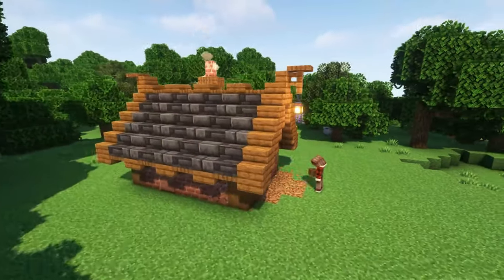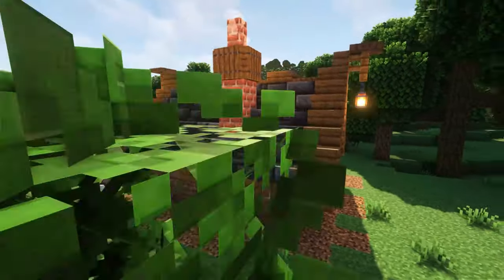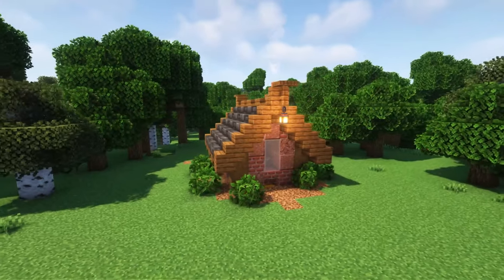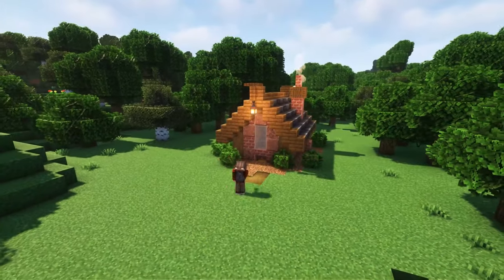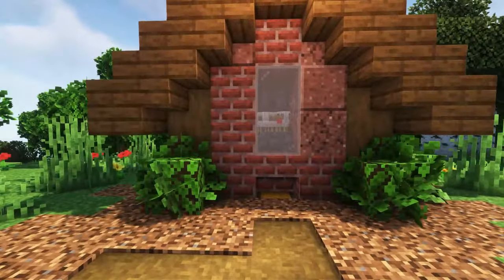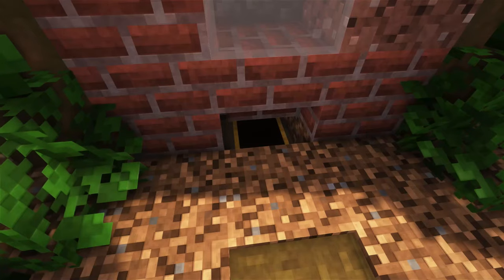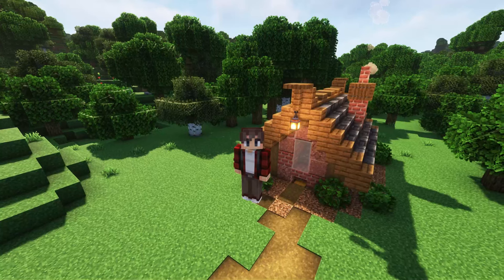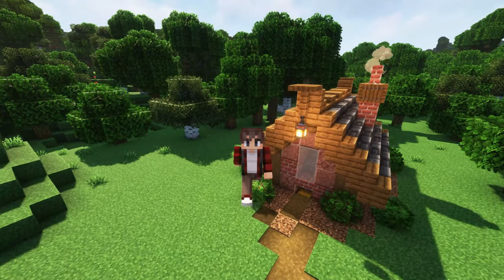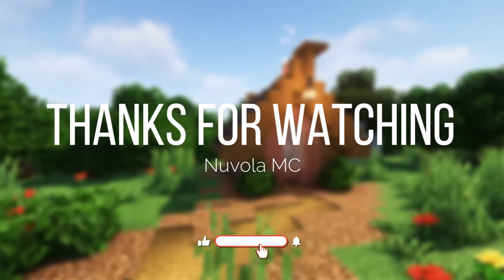The final details on the roof are to add a spruce fence with a trapdoor on top and a lantern hanging from the side. All you have to do now is just surround the build with some coarse dirt and some leaves and you can make a path up towards it. And that's it, you're done! Congratulations with your new automatic chicken farm — once it's full of chickens you will get all the cooked chicken and feathers that you'll ever need. If you enjoyed this video let me know in the comments below, leave a like, and subscribe if you want to see more builds like this. Have a great day and thanks for watching. Cheers!